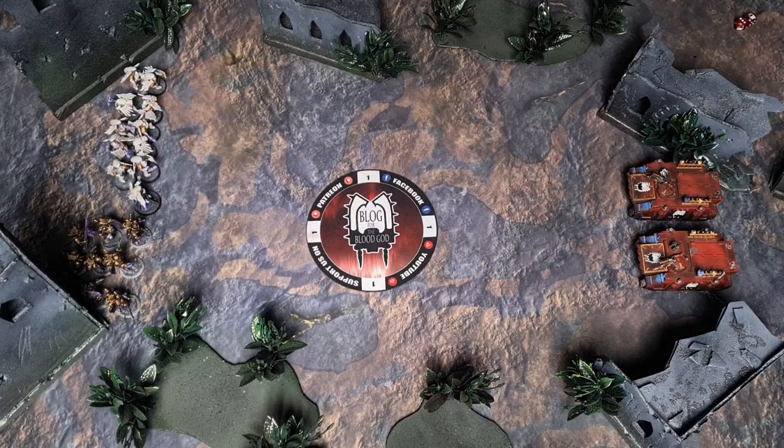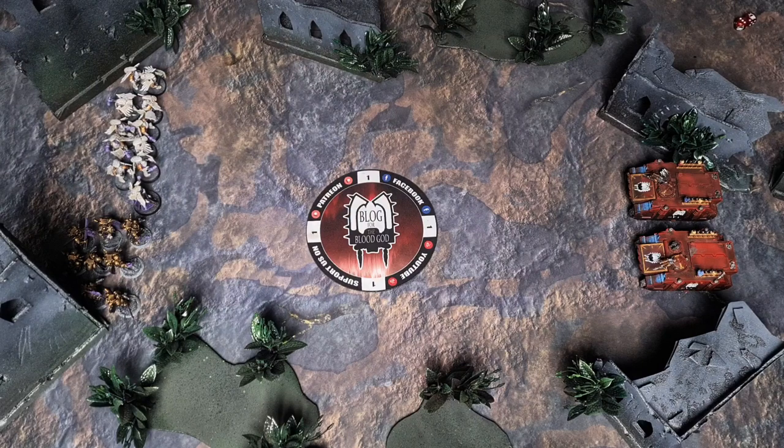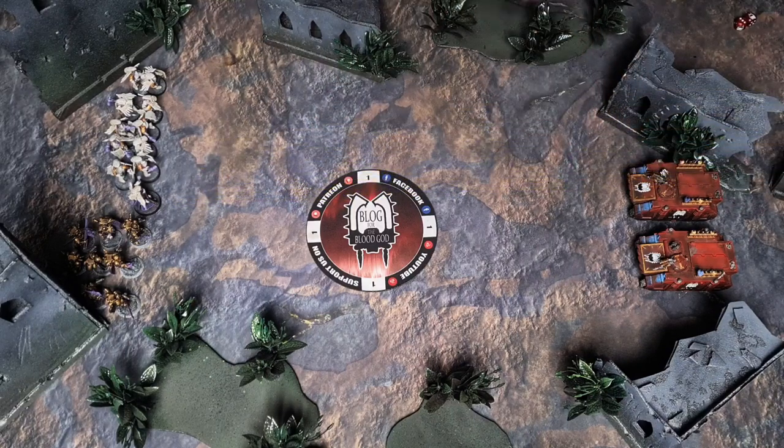We're going to start with a relatively typical deployment. The Blood Angels player has deployed all of their units 12 inches from the center, which pretty much regardless of which mission you're playing, that's as close as you can possibly get to your opponent. Then the World Eaters player, knowing that the Blood Angels have a 12-inch move characteristic, a 12-inch charge, but they get a plus-two movement from the Chaplain, deploys 26 inches away from the Blood Angels.